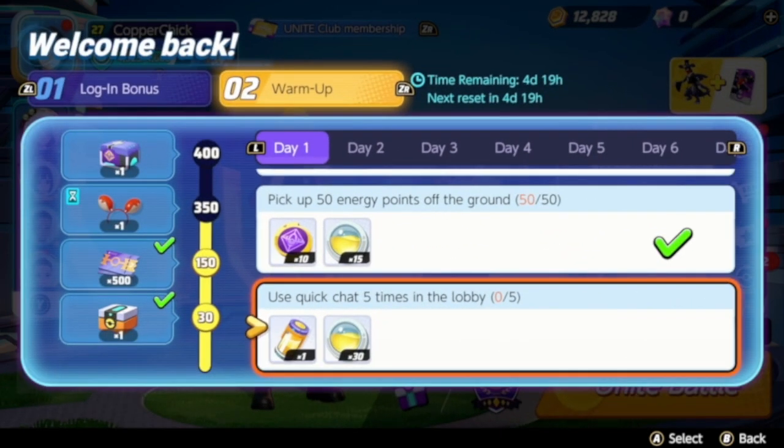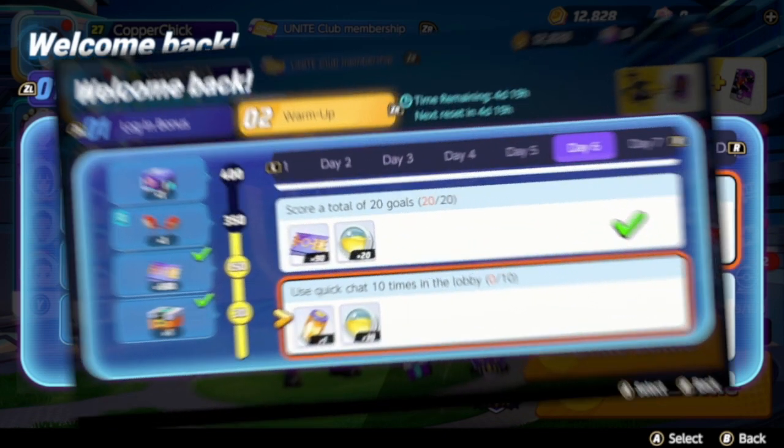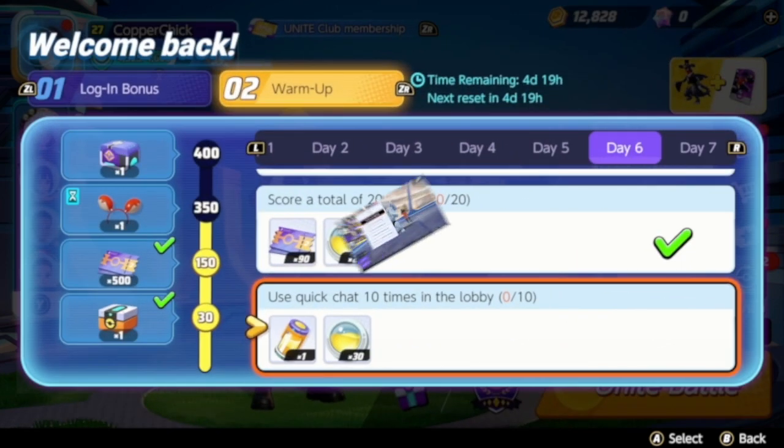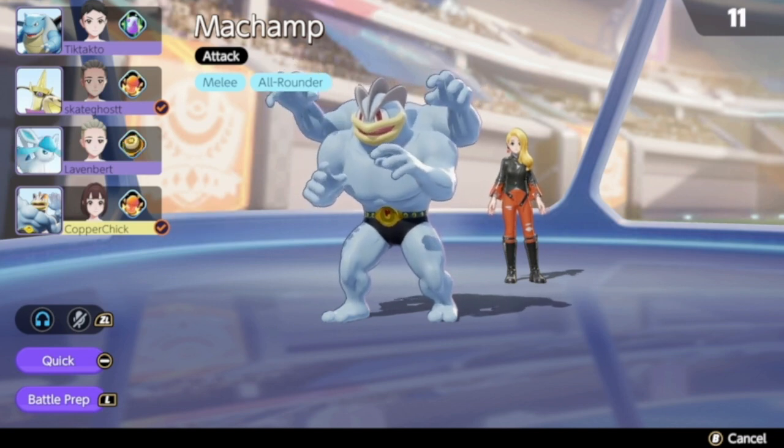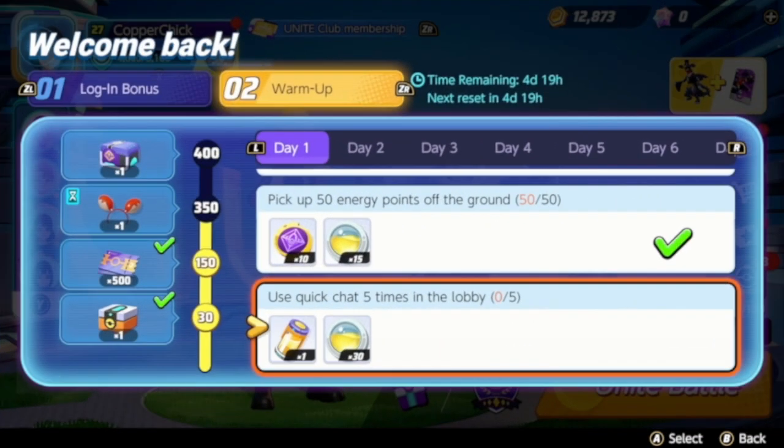In the Welcome Back event, it says use Quick Chat five times in the lobby — and then on day six it was ten times. I kept trying to chat in the lobby, and it wasn't working. It kept saying zero.